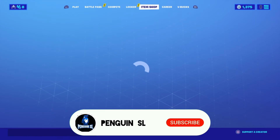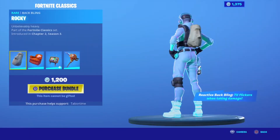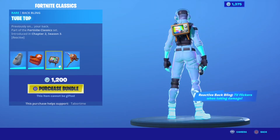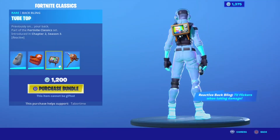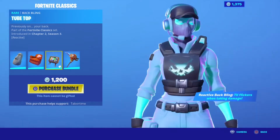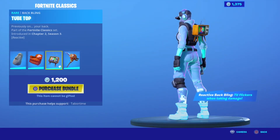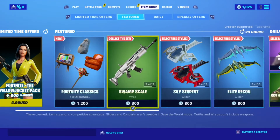Any new items? New pack - Fortnite Classics with four items: Rocky, Tube Top, and No Max Pickaxe. This is so cool but I'm saving for it. There's also a reactive Buckling TV that flickers when taking damage - that's cool stuff.